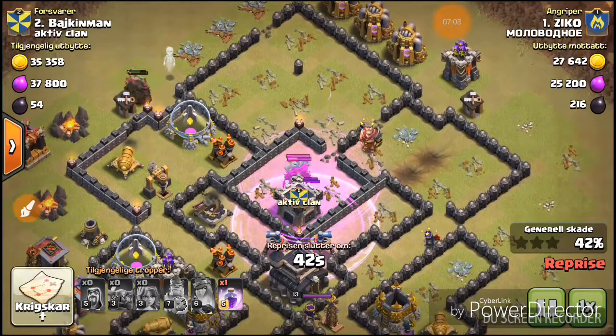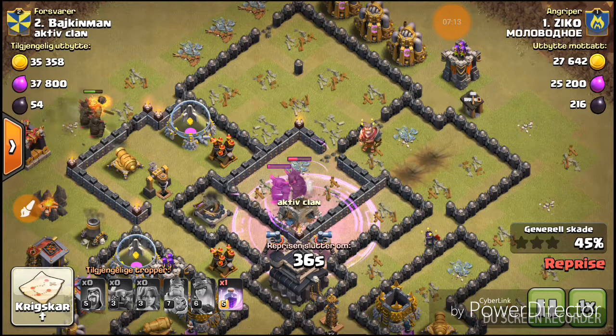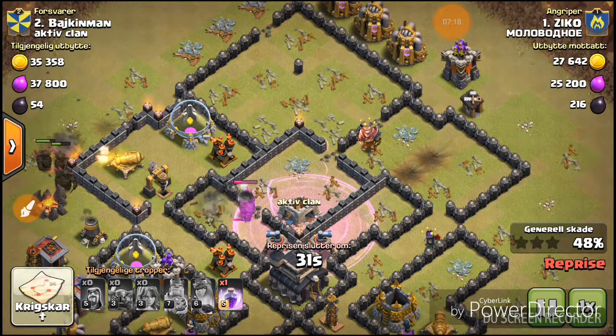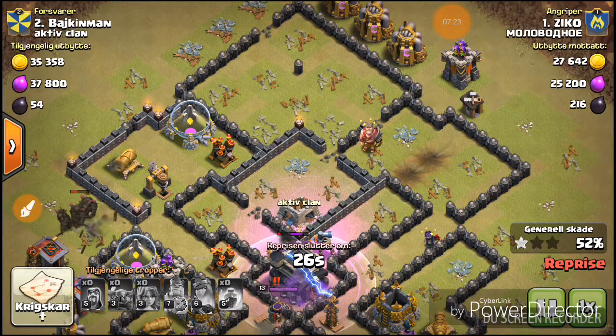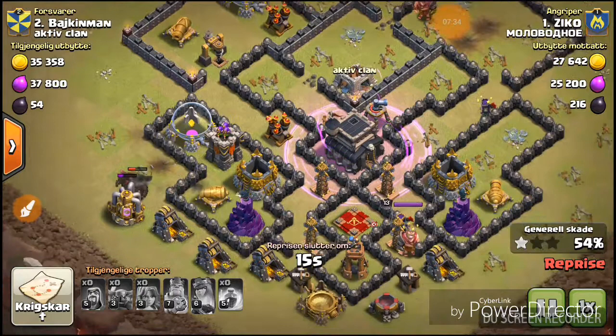He just wasted his troops. Pretty sure those PEKKAs are going to go around the whole base and not even take down the Archer Queen, which is kind of funny — she's like, no one can touch me.